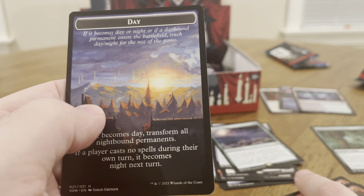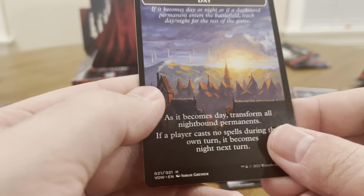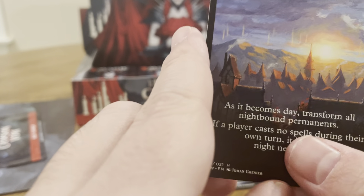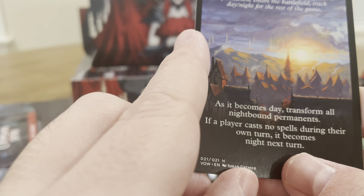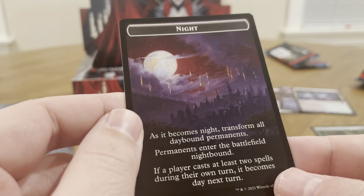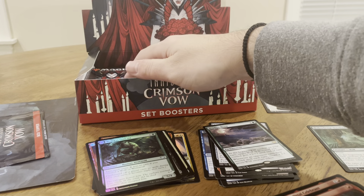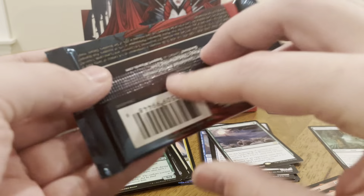And then this is the Day-Night mechanic — where if you have a creature like a werewolf during day, it comes out into day. If the player casts no spells, it turns to night. The player casts at least two spells during their turn — it turns to day again. So that'll trigger that token if you're going to play werewolves.